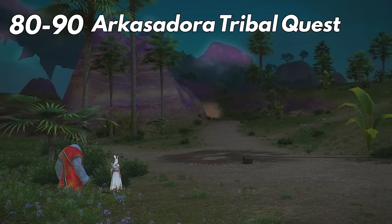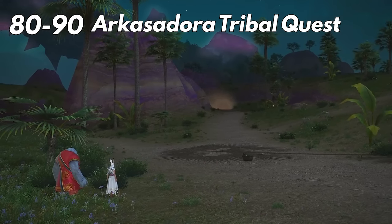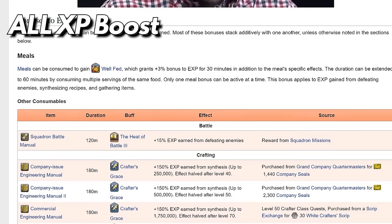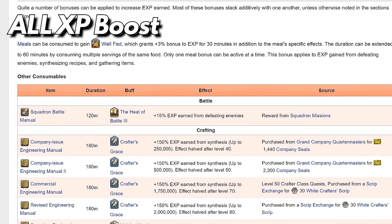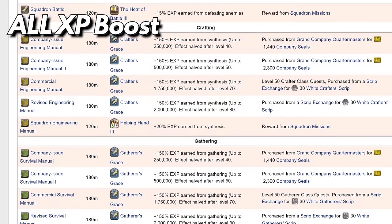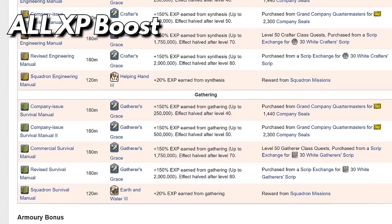This includes everything. Once you get to 80 it will be about every two dungeon runs or so to level up as you get closer to 90. For XP boosts, for this video I just had the Road to 80 buff, Minfillia's earring, armory bonus since I had a higher level job, FC buff, and food.